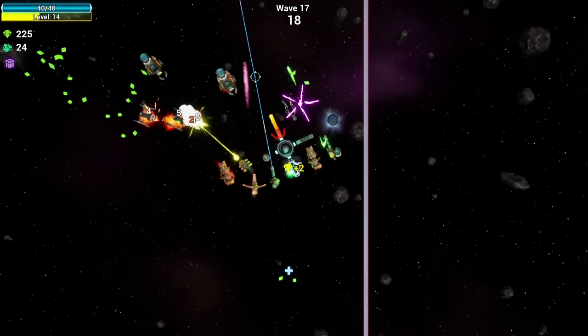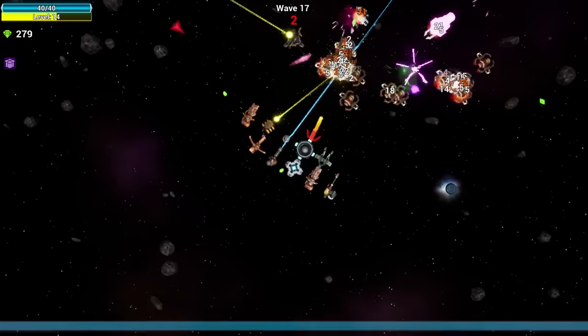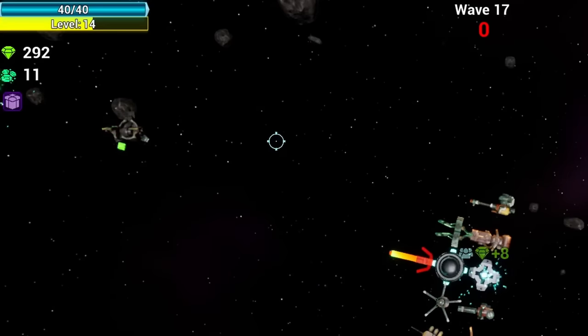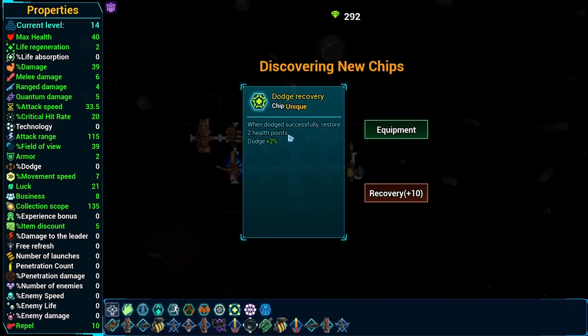So when they lose their entire body they stop moving - that's interesting. Although I feel like a real snake would do that too. These enemies are also starting to get harder to kill - I'm not getting as much money. But I did get a gift: when dodge restores two health points? Sure.